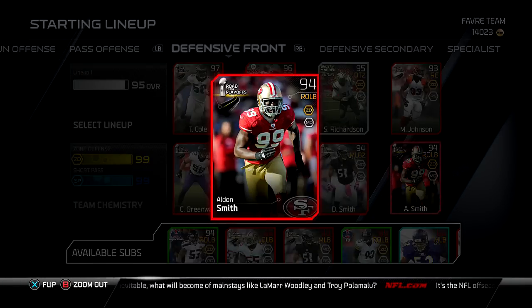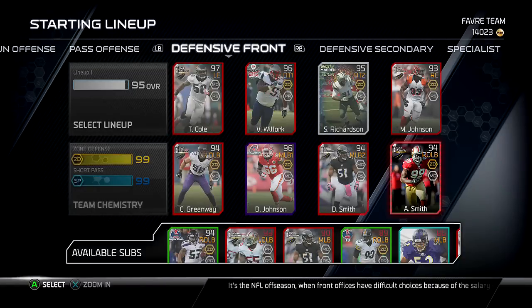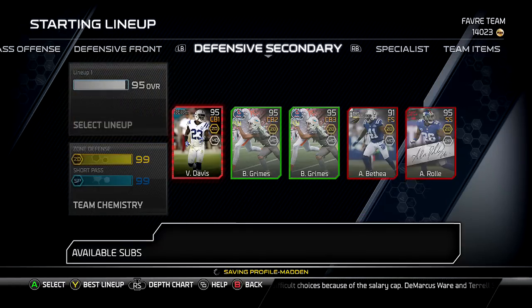Alden Smith — I also have Malcolm Smith from the Seahawks. Look at Alden Smith: 87 speed. He's got a stellar card, to be honest with you. You can see the stats there on the screen. I'm going to slide down and show you what Malcolm Smith looks like, but it won't let me scroll down.